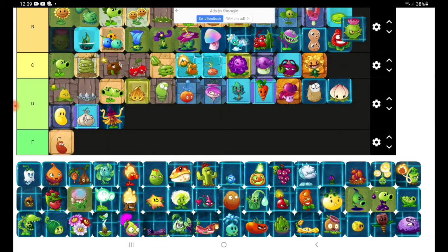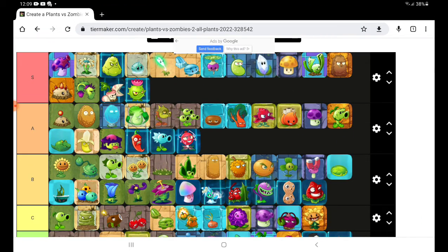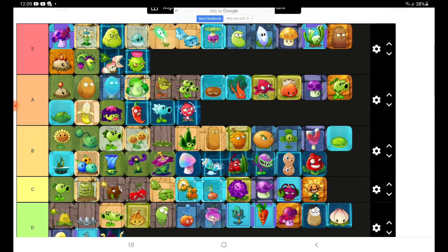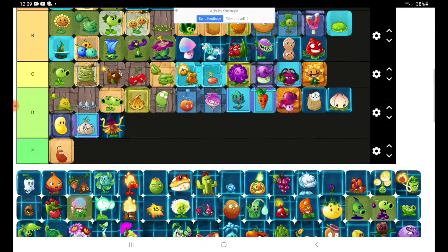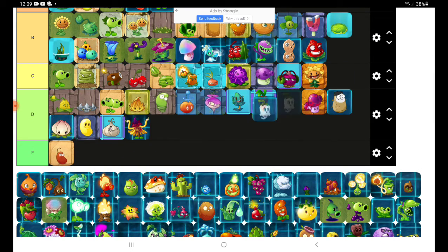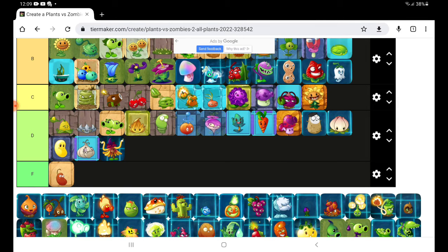Homing Thistle. A certain player says it's the strongest plant in the game, and I agree. They also said it's not the strongest compared to explosives and one-shots like Squash, Jalapeno, and Cherry Bomb. Ghost Pepper — at least in the Halloween event.